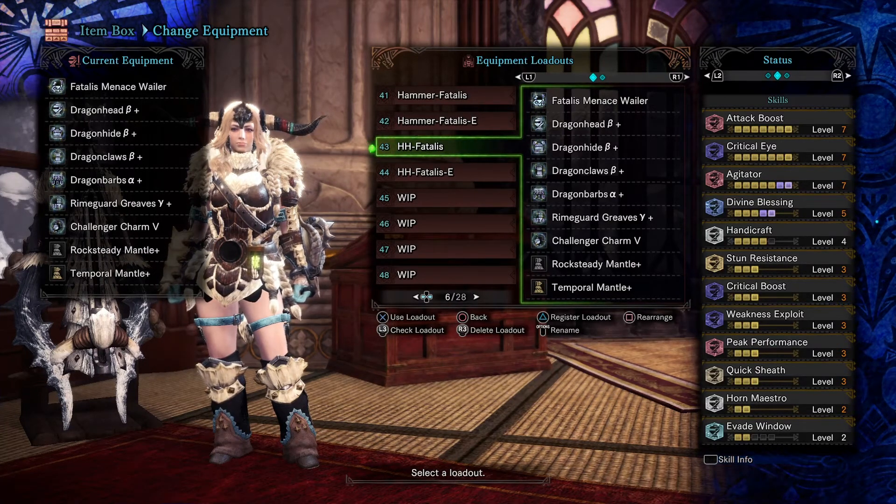Same thing: attack boost, critical eye, agitator. This weapon is not fully augmented but it has the health regen augment. Health augment is really a must for all melee weapons. I'm not sure about gunlance though — I actually don't have a gunlance setup. For those watching who do know stuff about gunlance, please enlighten me.